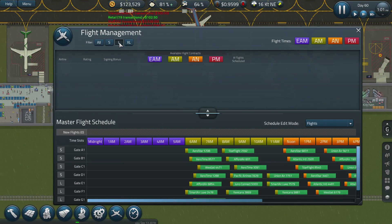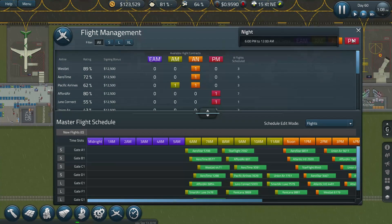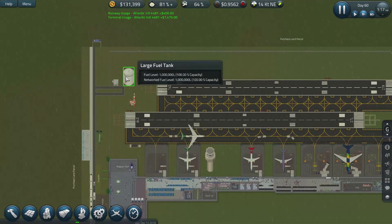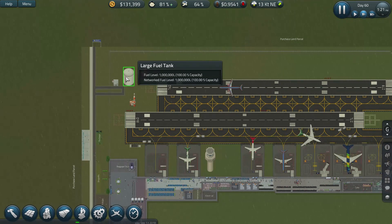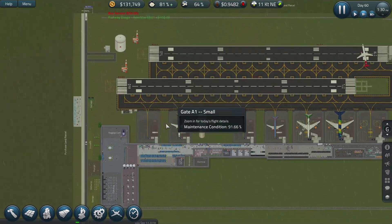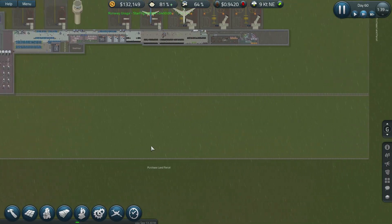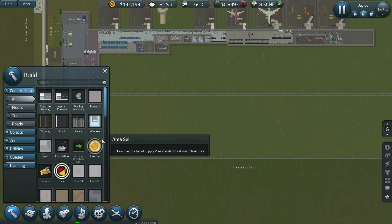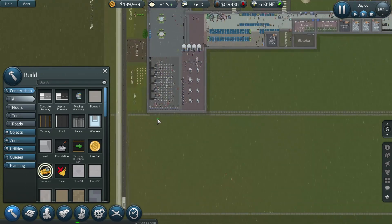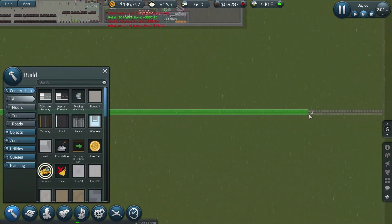We're not getting offered any large flights at all — why is that? I'm a bit worried the fuel capacity isn't actually going down. I wonder if that's a known bug. We need to demolish all this in here — let's get rid of this fence.